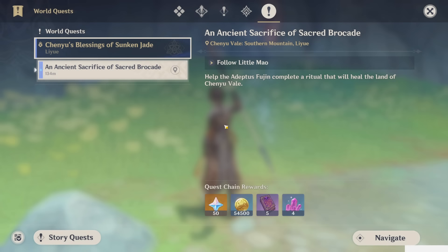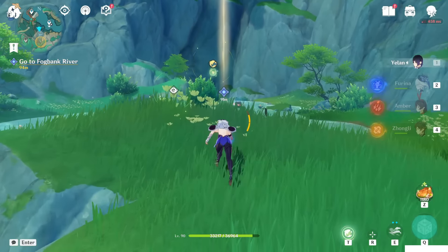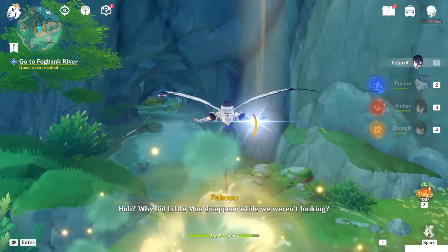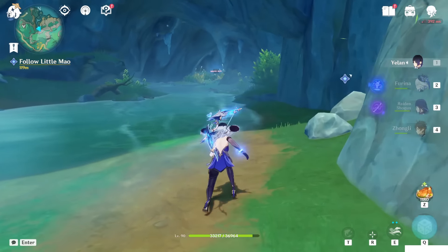Here we go with the third act of the chain of world quest, Chen Yu's Blessing of Sunken Jade. This time is an ancient sacrifice of sacred brocade. Let's keep following the quest. Here our dialogue will start again, and after the dialogue we have to go inside this cave.